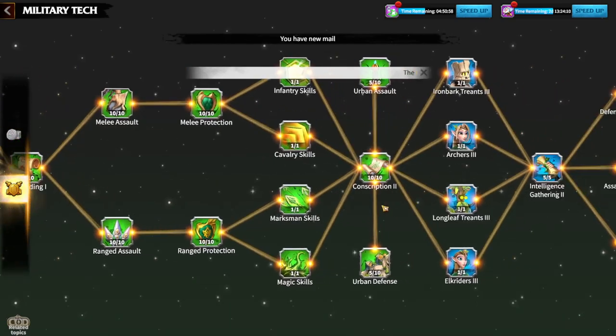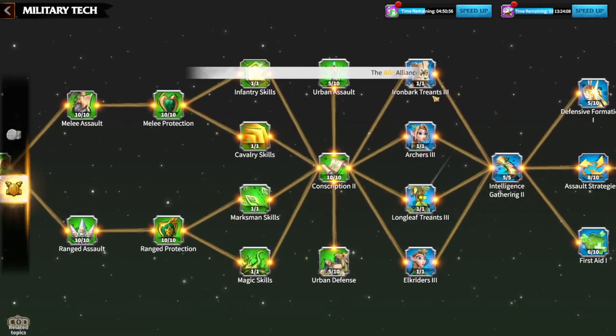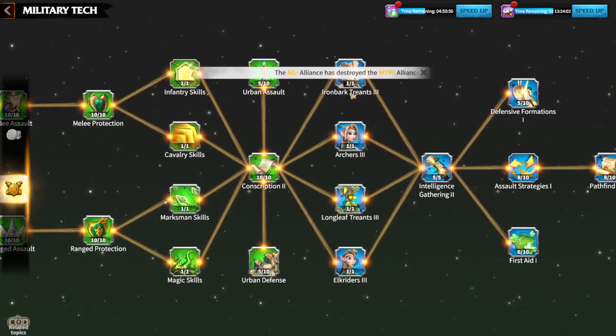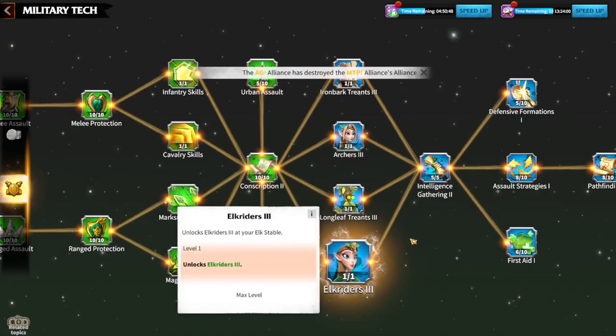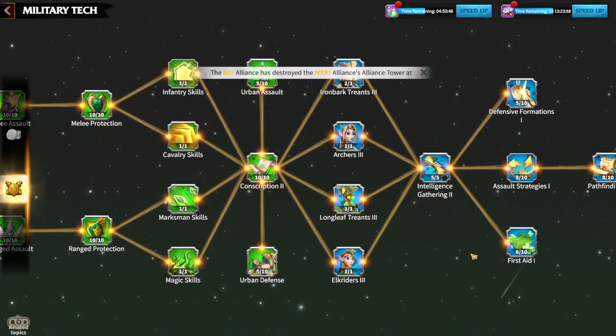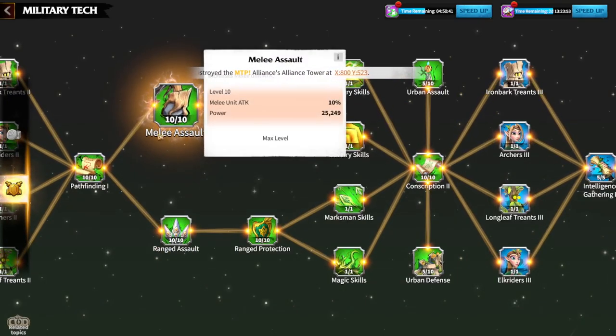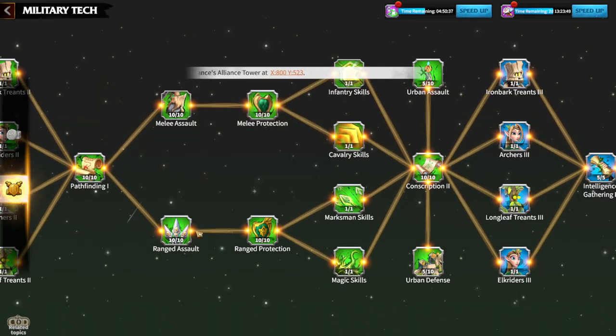After that, you go to the tier 3 units — even tier 3 units will be easy. You will get all four of them right away and spend a maximum of two days. You don't need to max out military assault; it will be enough for you to just progress forward through the tree.